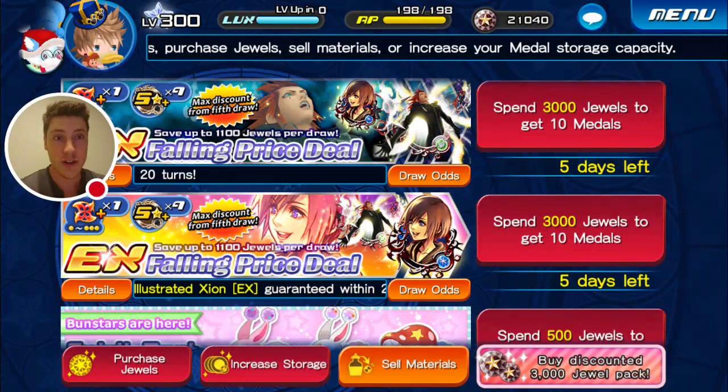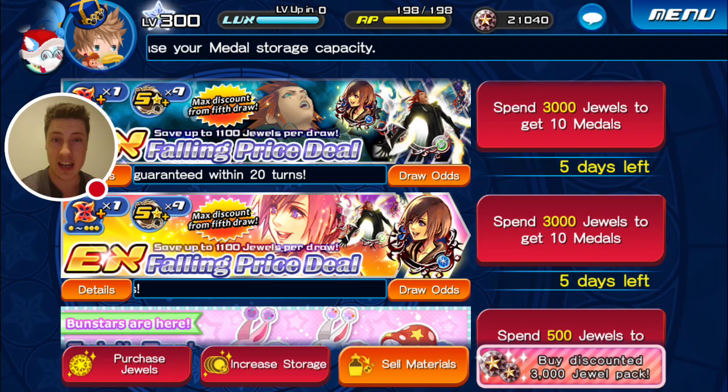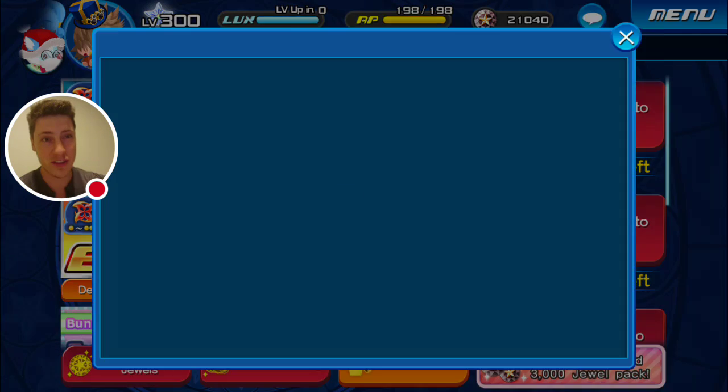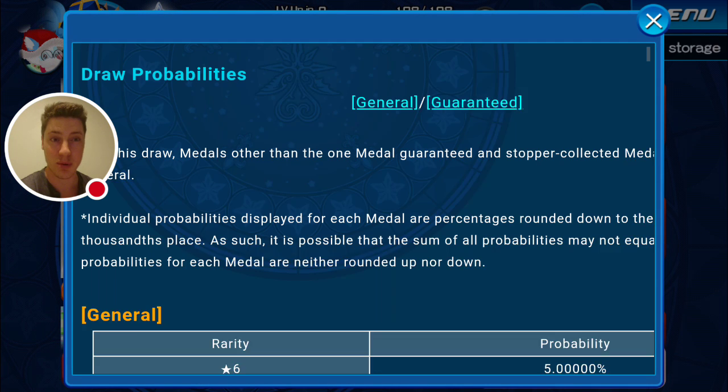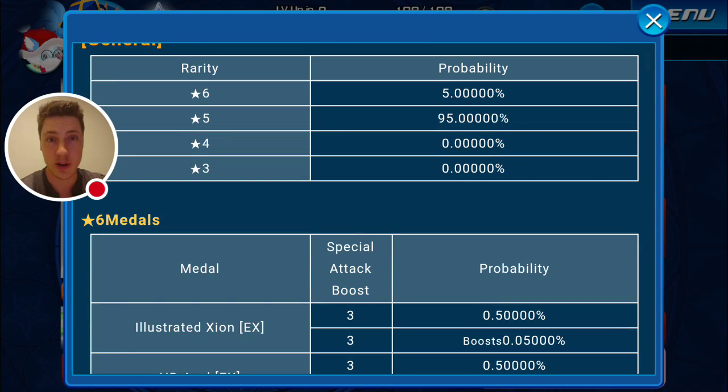Hey there guys, how's it going? So version 2.5.0 is out, it's a brand new month full of brand new content, but forget about all of that — what I'm most interested in is the fact that we finally have the pool rates confirmed in our version of the game. So if you go into the shop and look under draw odds, you'll find this menu right here. This lists out every single medal in the entire game and what your chances are of obtaining them in any random pool.